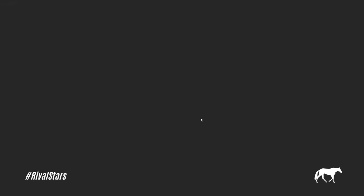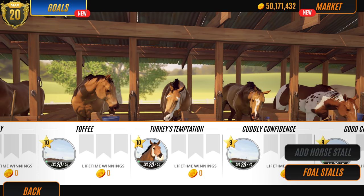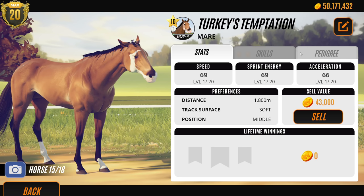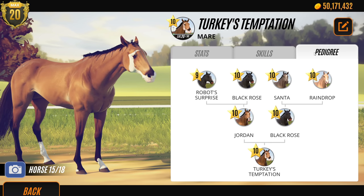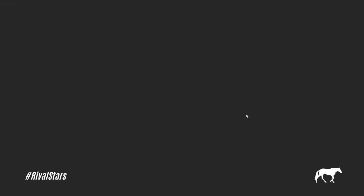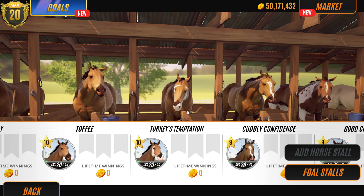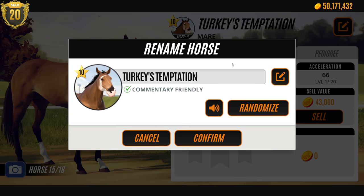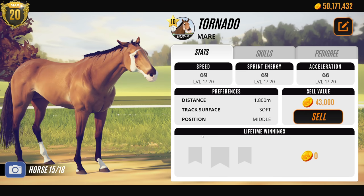I'm going to do my best to get back to you - if I can, I really will. Don't think I'm ignoring you, because I'm not. Definitely breeding Turkey's Temptation - let's look at her lineage. She's got a fair bit of black in the family. Why don't you breed her with a black horse? Let's change her name to something that is not Turkey - I don't like turkeys, they're ugly! Let's call her Tornado. I like it.